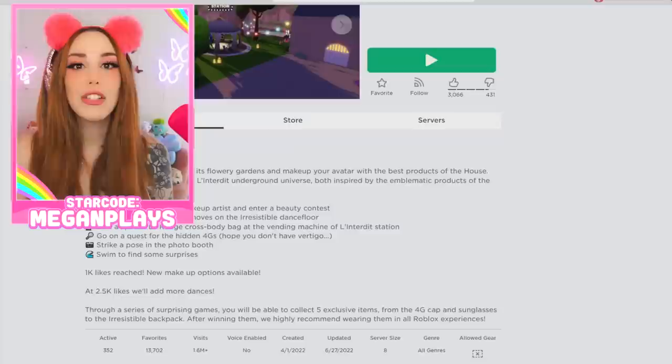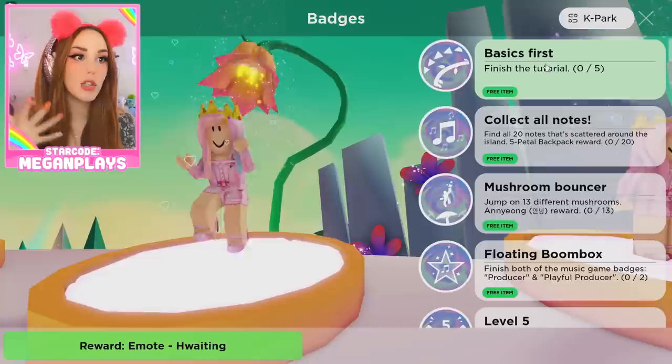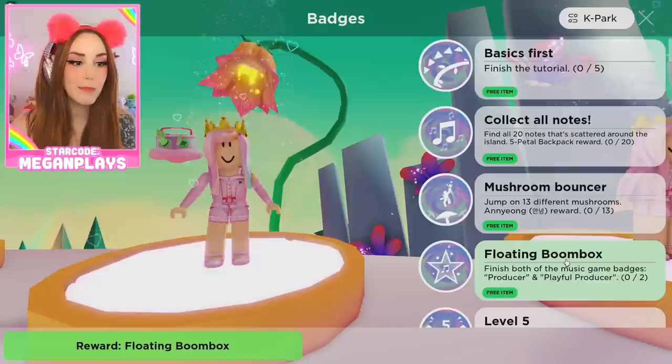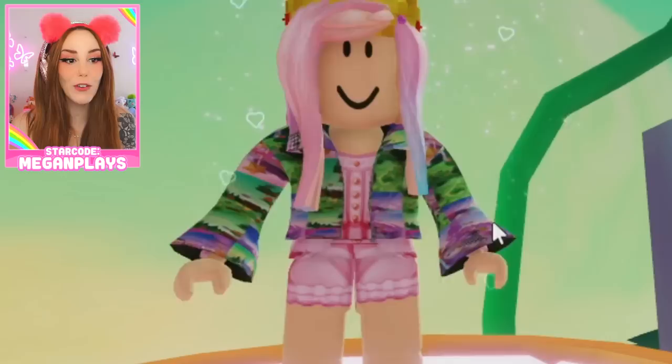The first one is actually on Spotify Island. I did this back when Spotify Island came out, but this is the easiest way to get a ton of really cute UGC items. We're going to do the tutorial and then collect 20 notes scattered around to get this petal backpack. You can also jump on 13 different mushrooms, which gives you a free item. And then you can get this floating boom box by doing the producer and playful producer award. That was actually super easy. We can also get a free UGC jacket from completing K Park Parkour.